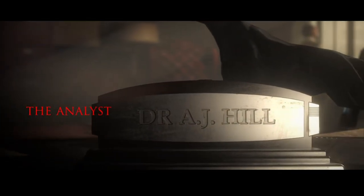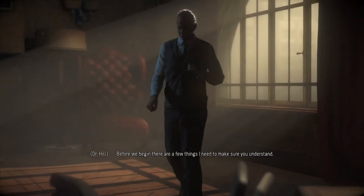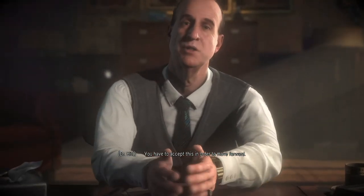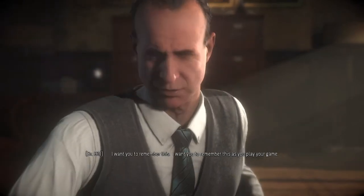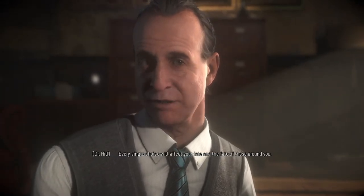Damn. Even though that was the prologue, it gets me every time. Beth and Hannah are not part of the eight main characters we'll be playing throughout the game. The therapist character appears and says: 'No one could change what happened last year — the past is beyond our control. But every decision you make from now on will open doors to the future. Every single choice will affect your fate and the fate of those around you.'